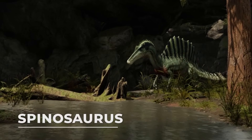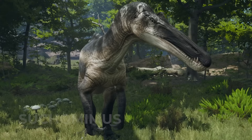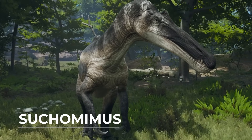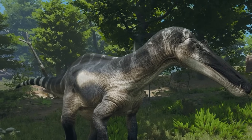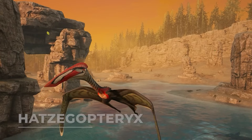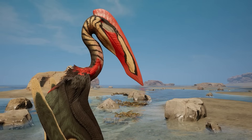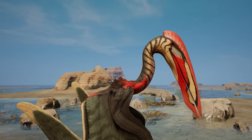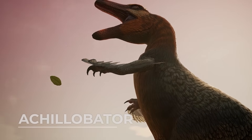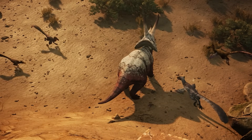Spinosaurus, a sailed amphibious predator capable of powerful claw attacks. Suchomimus, a smaller relative of Spinosaurus that also has much more capable land movement. Hashtagopteryx, an enormous flying reptile that soars at super-fast speeds and can land on the ground to deliver powerful blows with its beak. Achillobator, the largest playable raptor that excels at pouncing and taking down larger prey.